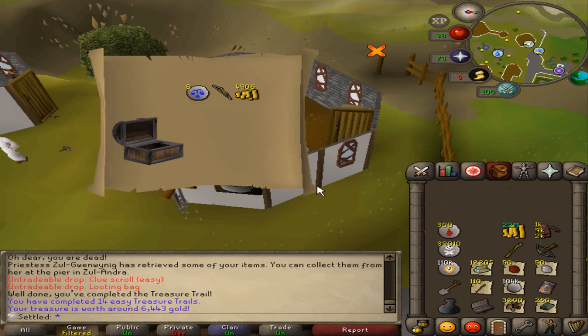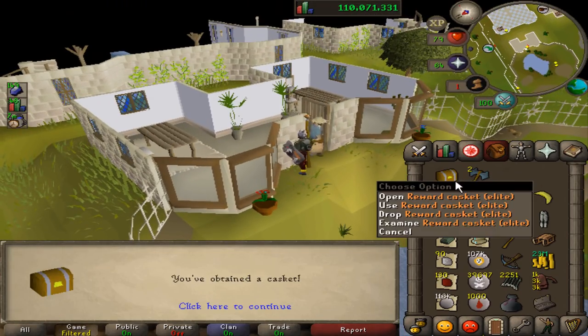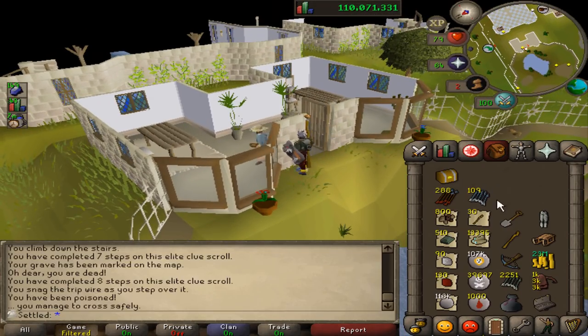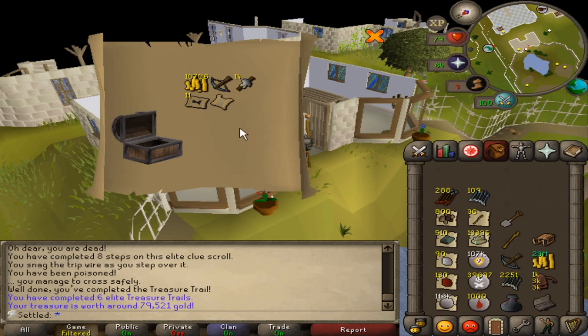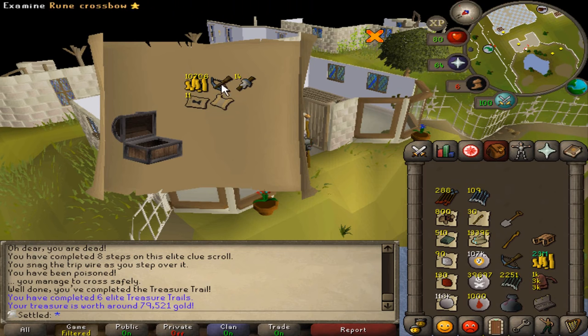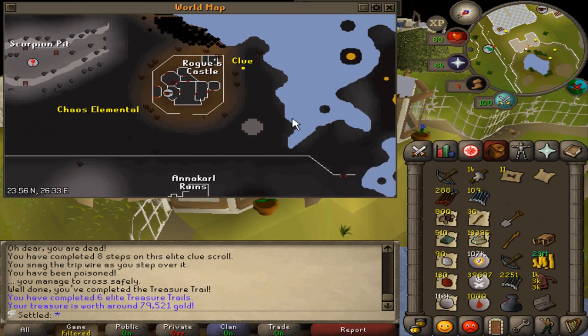Hopefully this easy clue makes up for that master I attempted. Oh wow — another elite completed! I poured my heart and soul into that elite. Another master — otherwise this is absolute garbage, but the master kind of just saved it. I want to complete one so bad. Hopefully this is the one.